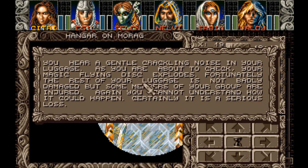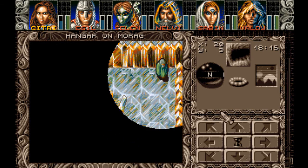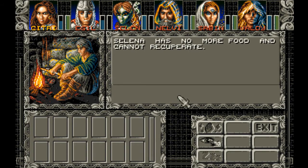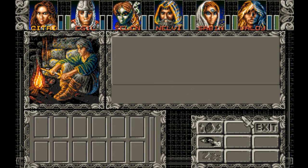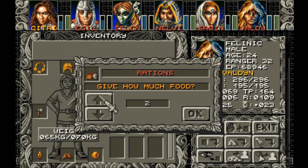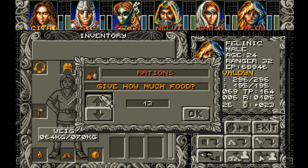Trap. You hear a gentle crackling noise in your luggage. As you're about to check, your magic flying disc explodes. Fortunately, the rest of your luggage is not badly damaged, but some members of your group are injured. You cannot understand how it could happen — certainly it is a serious loss. Yeah, we're kinda damaged here. I'm gonna go rest in the corner, nurse our wounds. You know what doesn't make sense? I didn't give them any food, so they could not heal up.